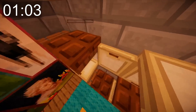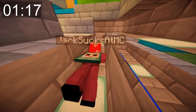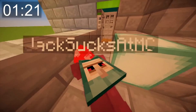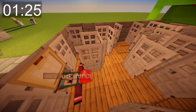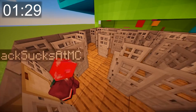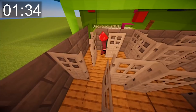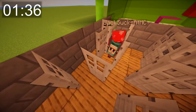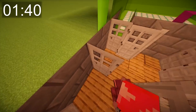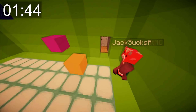Scott questions why Jack would think to break blocks. Jack figures out the crawling mechanic and Scott encourages him: 'You've got the hang of it now, you're crawling to victory.' Jack pushes through the tunnels, getting increasingly frustrated and confused, exclaiming 'There is way too much going on for my tiny brain to comprehend.'